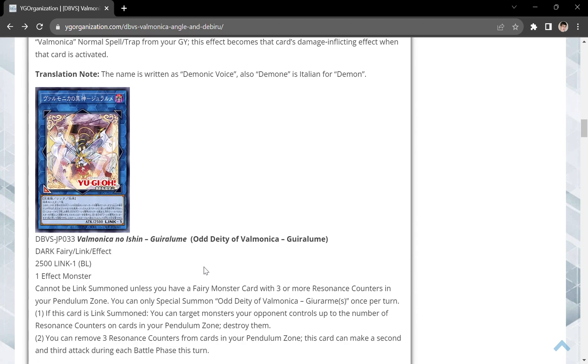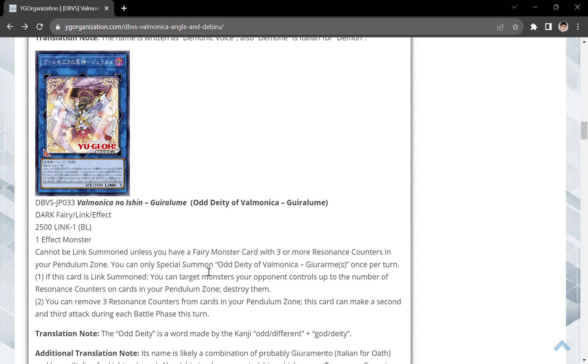Then we have a Link 1 called Odd Deity Valmonica — I'm not even going to try to pronounce that. It's the Dark Fairy with 2,500 attack. Its material is one effect monster, and it cannot be Link Summoned unless you have a Fairy monster card with three or more resonance counters in your pendulum zone. You can only special summon it once per turn. If it is Link Summoned, you target monsters your opponent controls up to the number of resonance counters on cards in your pendulum zone and destroy them — basically a board wipe, popping at least three, which is really awesome. You can also remove three resonance counters to let this card make a second and third attack during the battle phase, making it a crazy OTK tool.